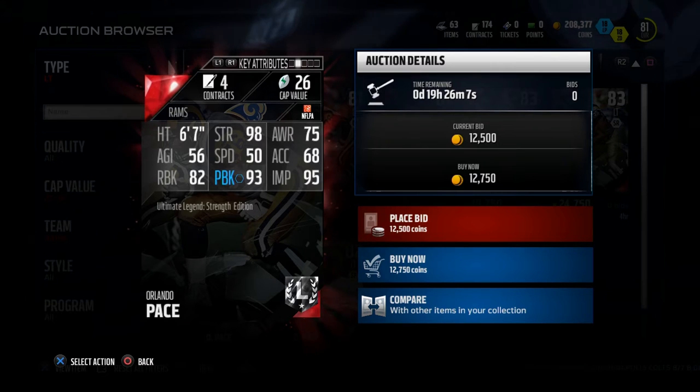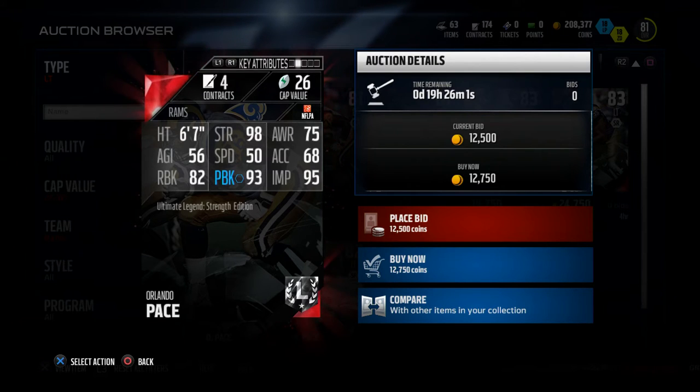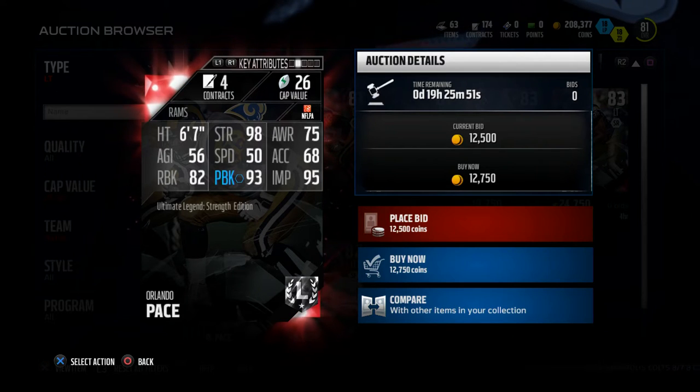I've played a couple of games with these guys and I've had so much more time in the pocket. I've had a much better experience with fullback dives and things like that. The cool part about salary cap ranked beta is that you can get these strength cards and they're only about 26 cap value.